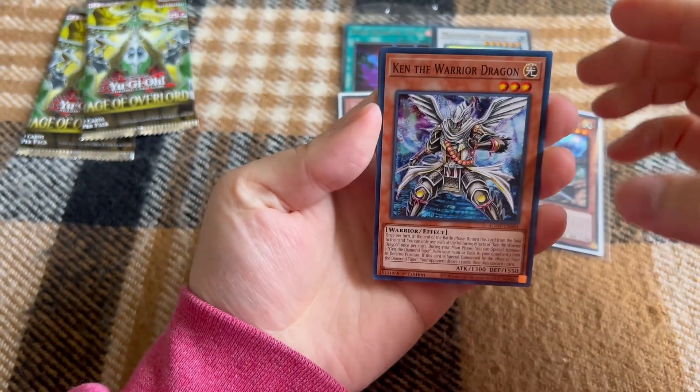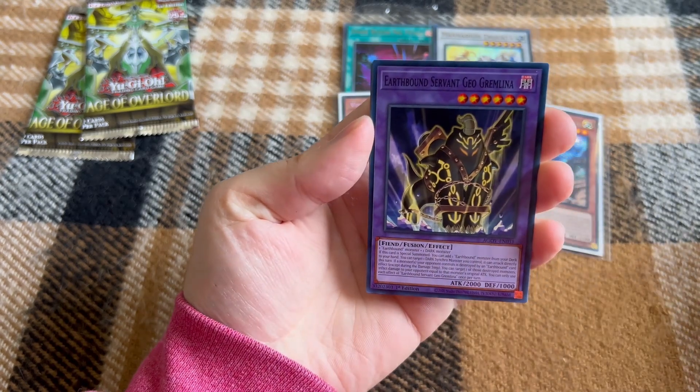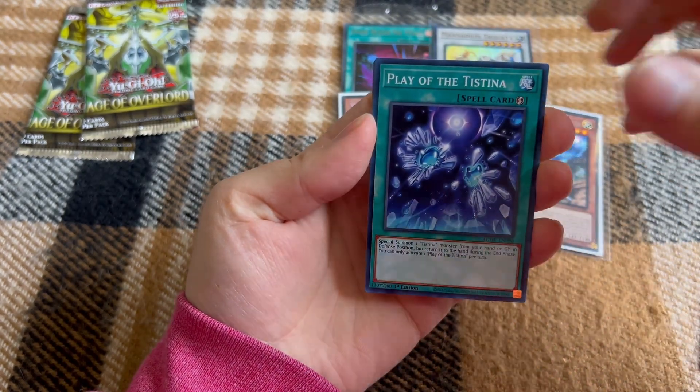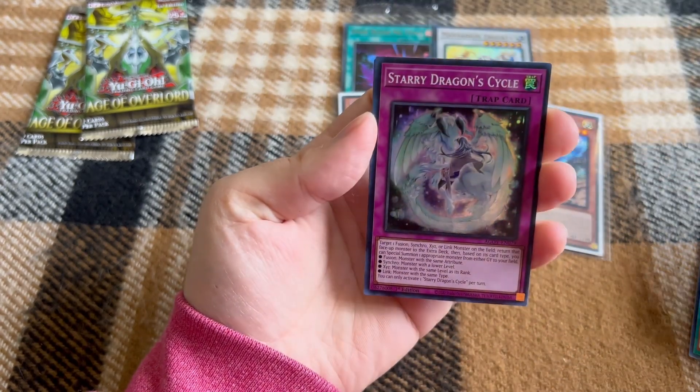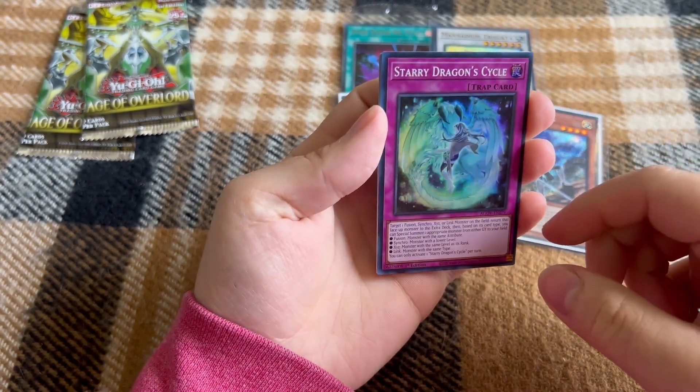Okay — Ken the Warrior Dragon, Earthbound Servant, Play of the Tistina, Soul of the Supreme Celestial King — that's a mouthful — and a Super Rare Starry Dragon Cycle.